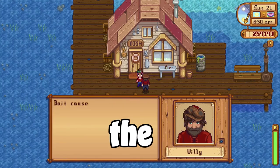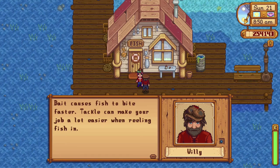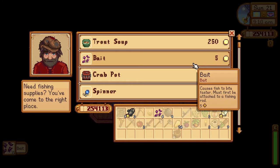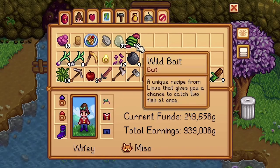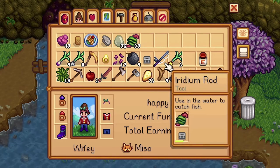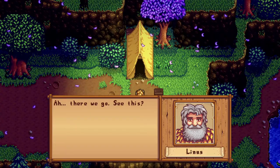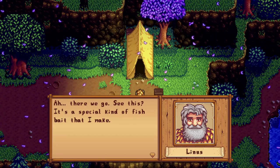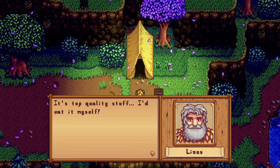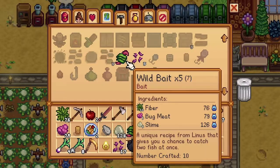Take advantage of the baits. You can get baits by buying them at Willie's Shop, or you can craft them once you have the recipe. The only bait you can't buy is the wild bait. You can buy both the regular bait and the magnet bait. The wild bait lets you catch 2 fish at a time, which is super cool. You can get the recipe after experiencing the 4-heart event with Linus, which happens when you visit his tent from 8pm to 12am when it is not raining. You can craft wild bait using 10 fiber, 5 slime, and 5 bug meat.